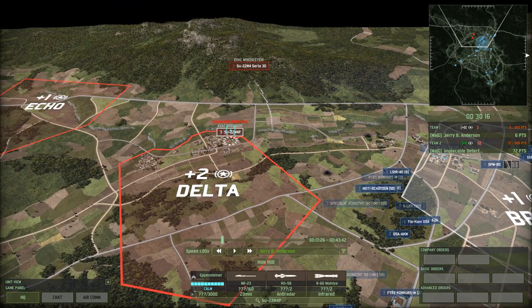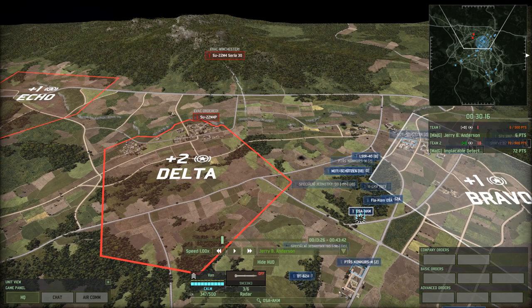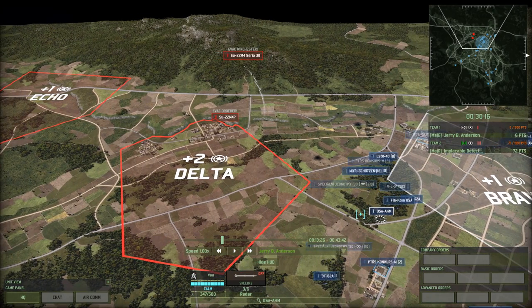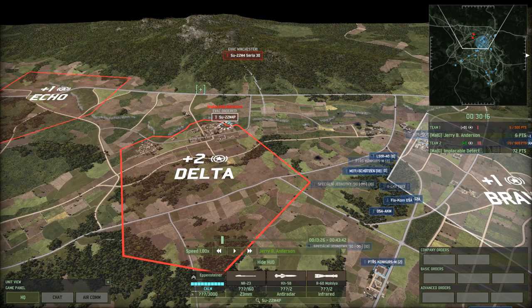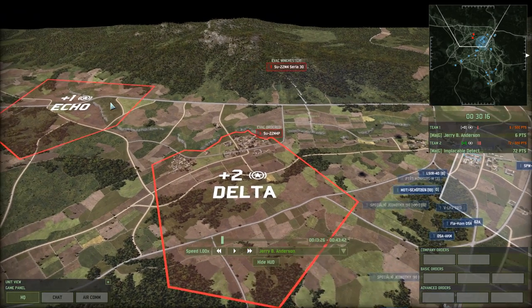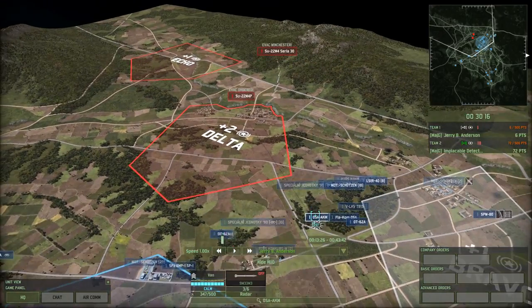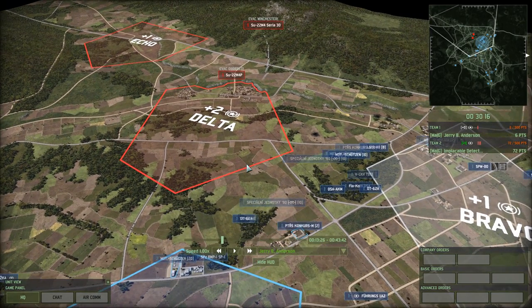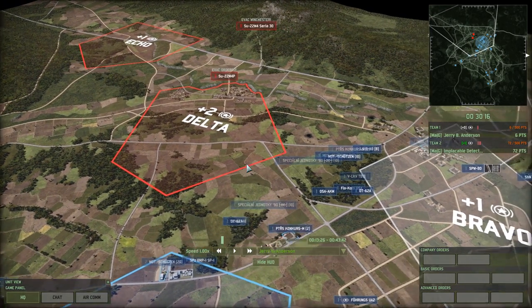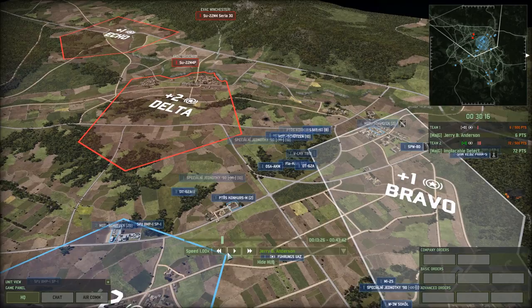Stealth basically helps in that way that the enemy thinks there are only bombers coming, or anti-tank planes, or any other type of planes, but without seed. If the plane has no stealth, you immediately identify and spot it, so you know to turn off your radar AA. But when they have stealth, you spot it way later and probably get a kill with the seed plane because the enemy has its radar AA turned on.